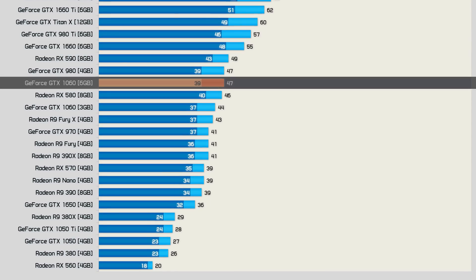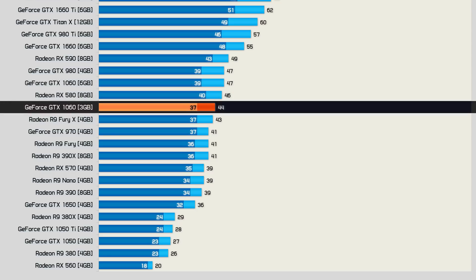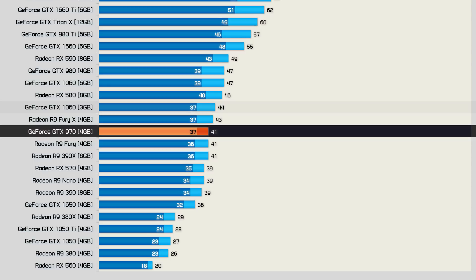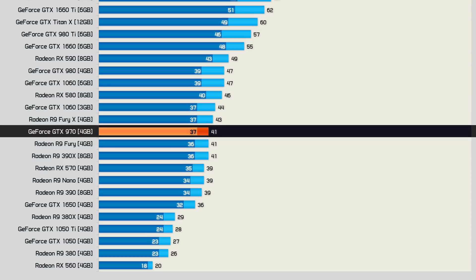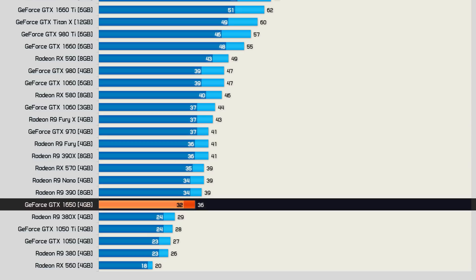So now we've made our way down to the GTX 1060 and RX 580 at just under 50fps, and even the 3GB model of the 1060 does pretty well here at 1080p. The old GTX 970 does okay with 41fps, but we're seeing just 39fps from the RX 570. I'm going to wrap this up at the GTX 1650 — we're really at the cutoff point here, and you'll want to start optimising the quality settings for better performance.